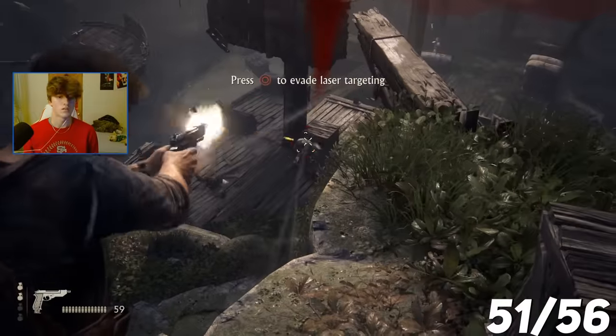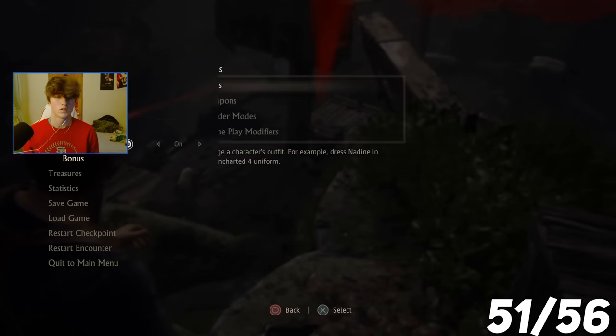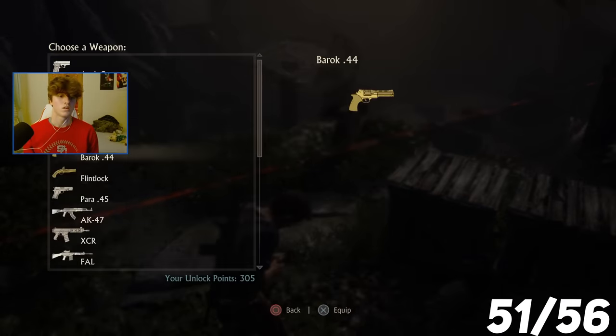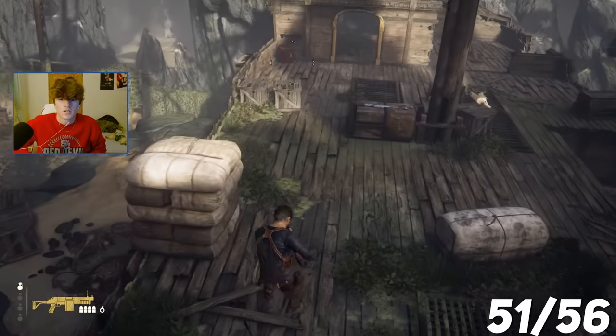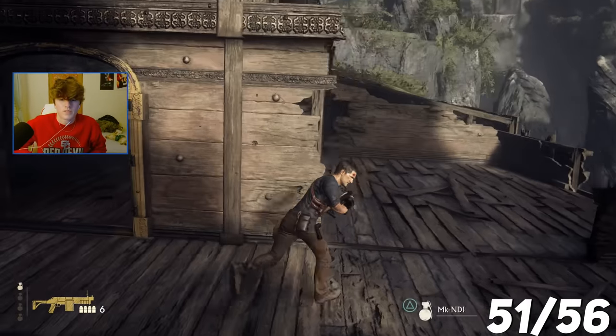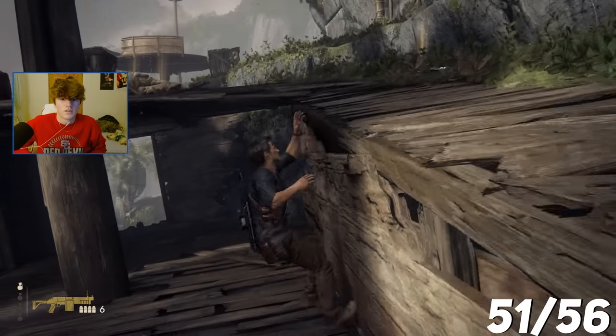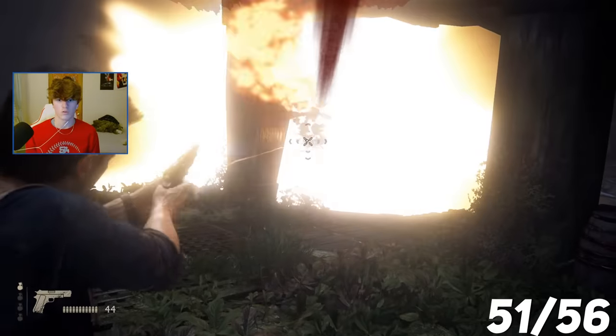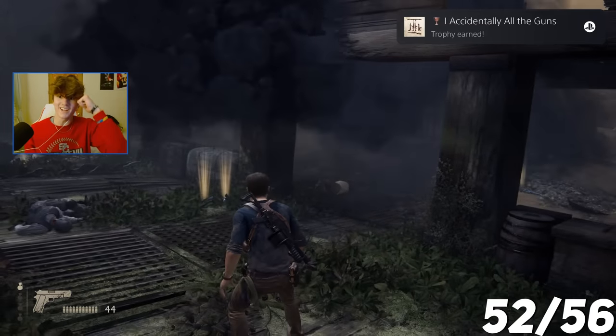For this trophy you have to use every single weapon in the game — there are 28 weapons in total. The first 21 you can spawn in via the bonus menu, but the last seven you have to find in the environment. I was in Chapter 20 looking for the little red barrels you can throw to get a kill with. I got it — Use every weapon in the game. I was not expecting to get it there.